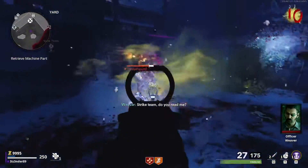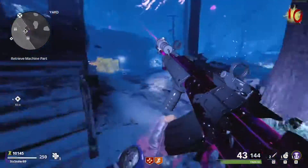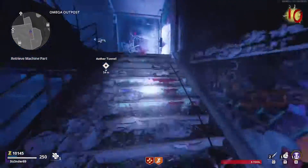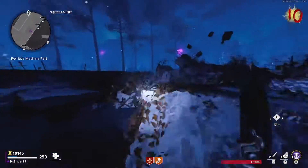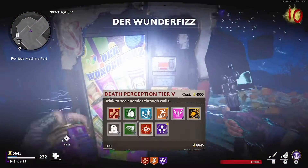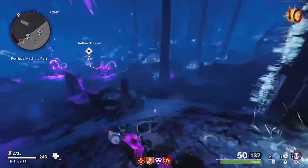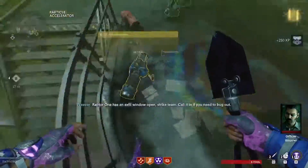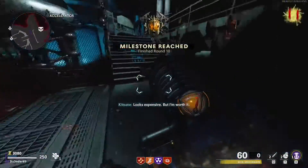We're heading into the dark ether. Man, this dark ether setting is so underutilized — I wish they had a lot more sections throughout the map with the dark ether. I actually thought about it a lot when Cold War first came out: if they just had simply the dark ether instead of the normal map, like some sort of dark ether mode, just because I think it looks so much cooler than normal Die Maschine. Die Maschine is a little bland with all the white and snow — this is really vibrant, it's beautiful.